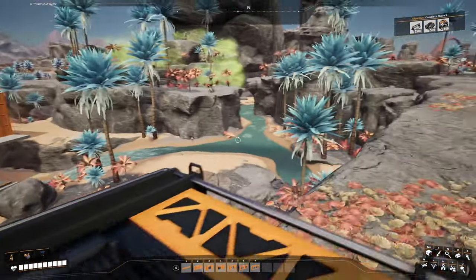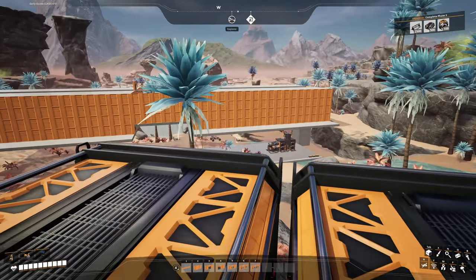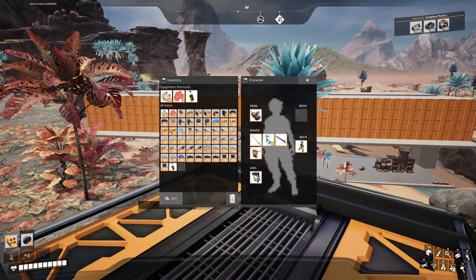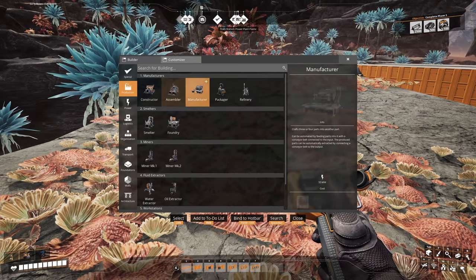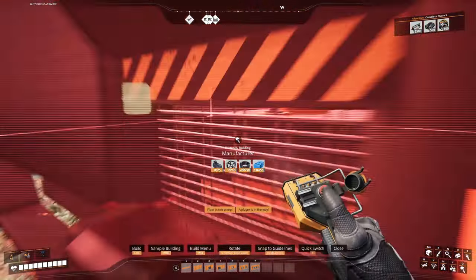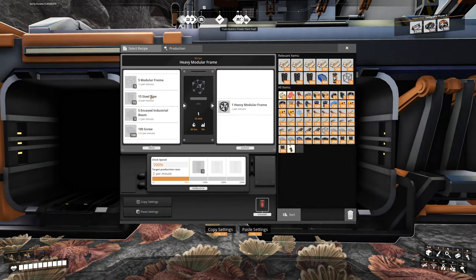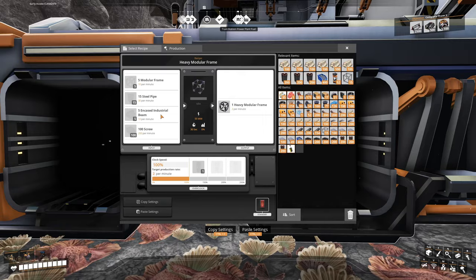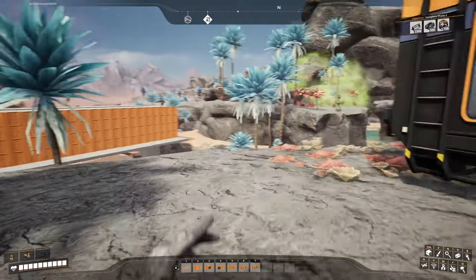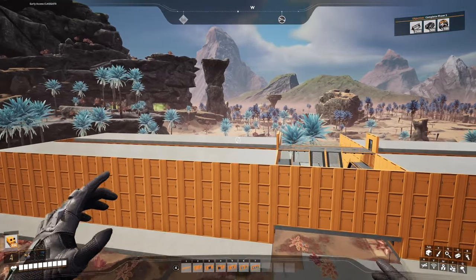Welcome back to Satisfactory. We are out where we're going to be building our steel plant. Basically what I want to build is I want to make heavy modular frames. I need heavy modular frames for that. So I want to make heavy modular frames out here and make 8 per minute in this factory. It's going to be quite a large factory because we're not only going to be making those here, we're going to be making steel beams, steel pipes and whatever else is going into the heavy modular frames.